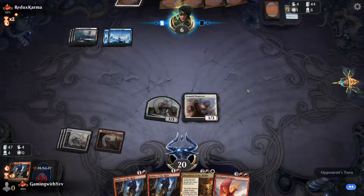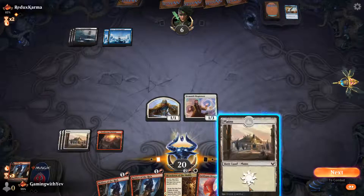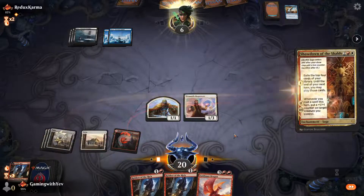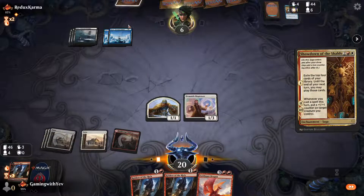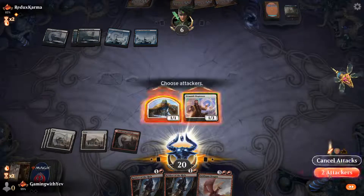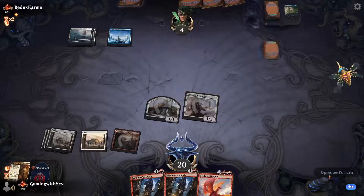Nice foretold card. Opponent passes the turn. Showdown — are you gonna? He counters it. Swing in for two, pass the turn.